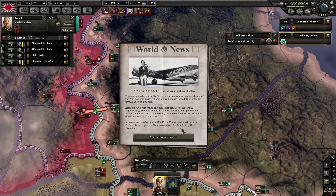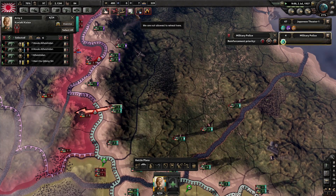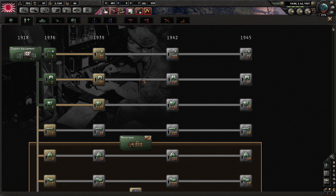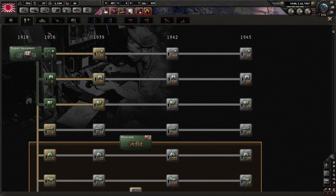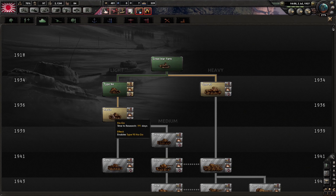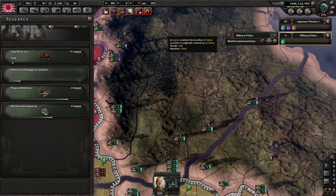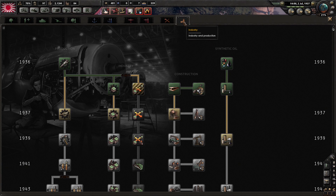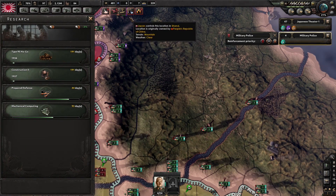Amelia Earhart circumnavigates the globe — she didn't die! It doesn't follow history. Let's sort the research out. There was something I wanted to do which was to upgrade the tank. What are we in? Thirty-seven. Factory output, construction speed — go with construction speed for the moment, we'll have someone else do the factory output on the next one.